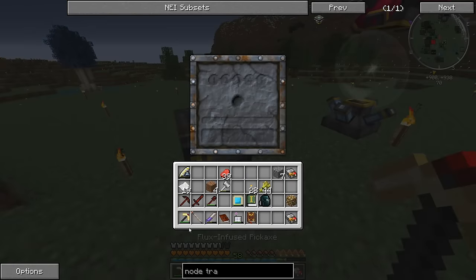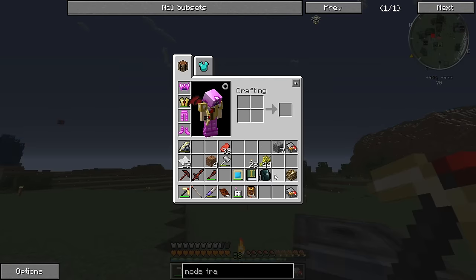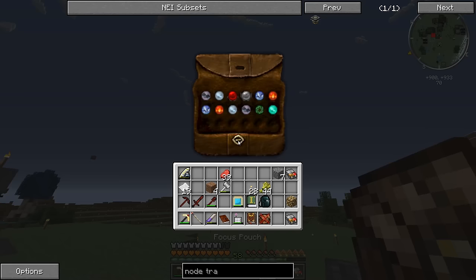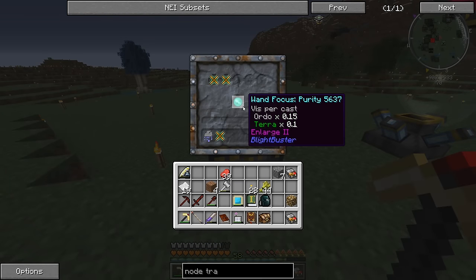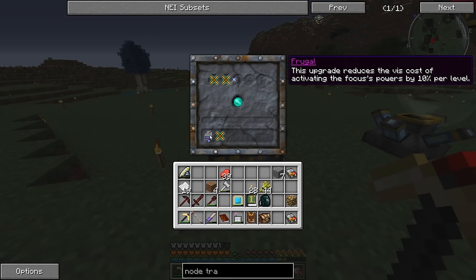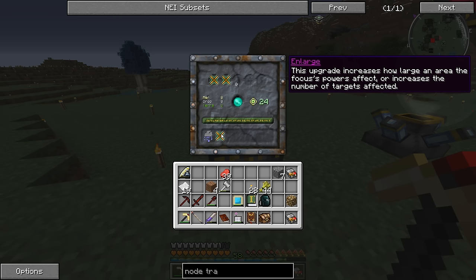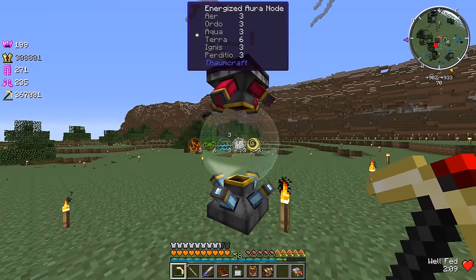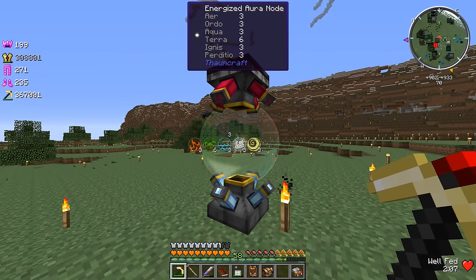So what you guys wanted me to upgrade — let me grab my focus pouch. You guys wanted me to keep upgrading the purity focus. Someone actually did the math in the comments and said if you do the frugal upgrade, it's not really worth it — it's probably better to have it be bigger. That one costs 24 levels. Do we have eight Air, eight Ordo, and eight Terra? Terra's the highest one but we don't have eight of everything just yet.